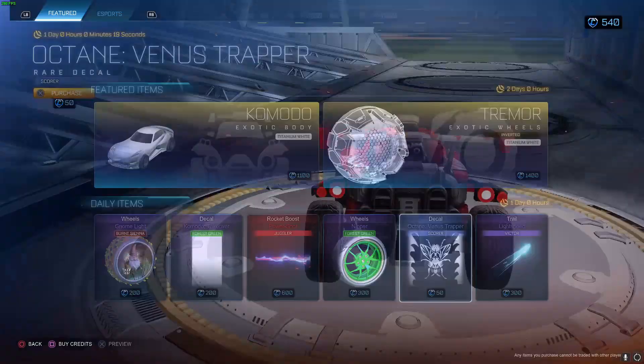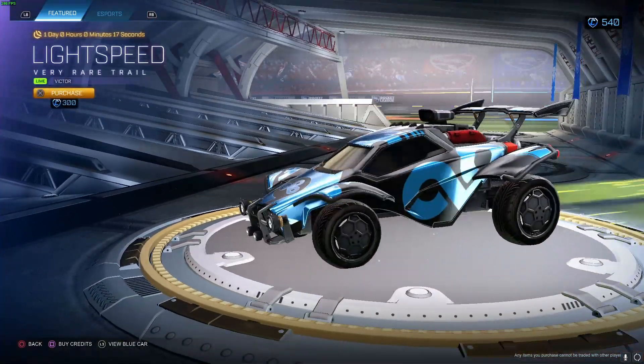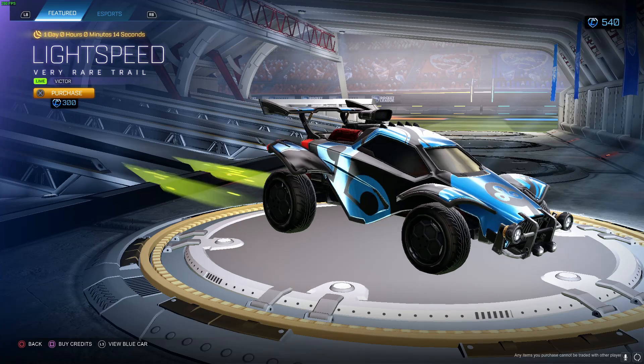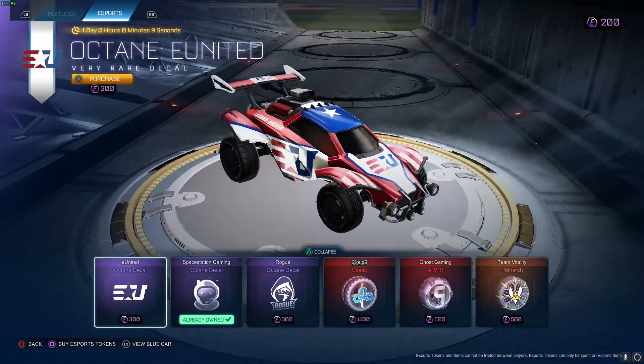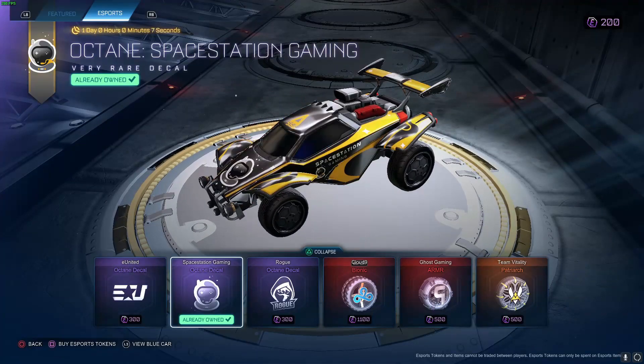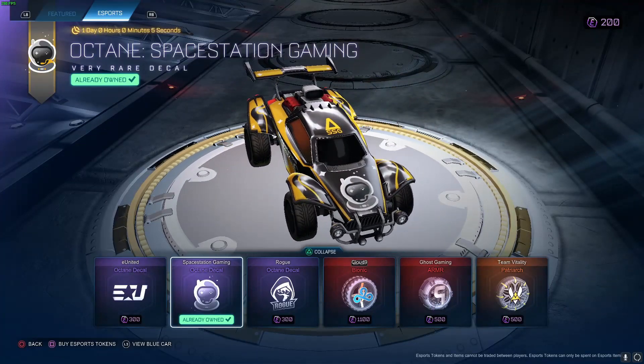Not bad, looks good from the back, I'll take it. Light Speed Lime Victor - not bad, Light Speed's kind of cool. Painted limes, not bad. We got United Octane, Space Station Octane - there we go, got some Space Station in here today.